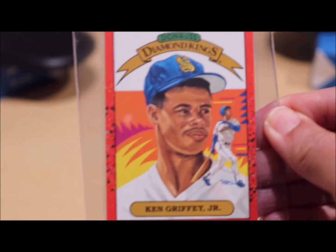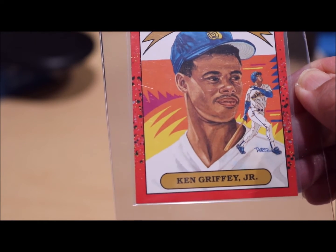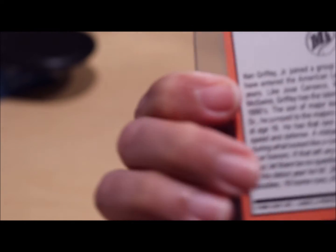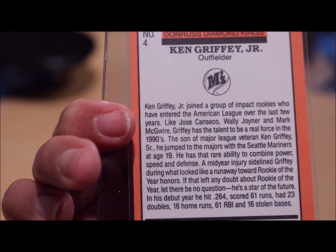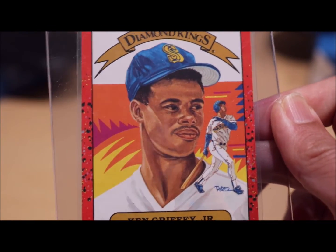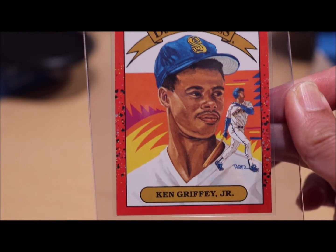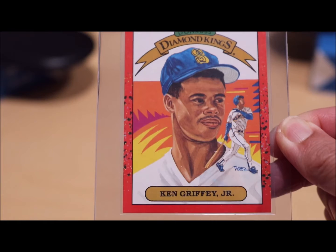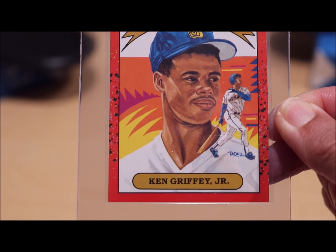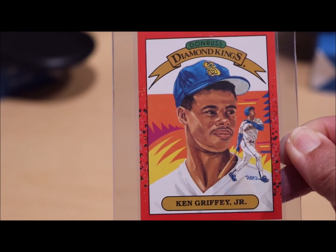This is Ken Griffey Jr. Diamond King — Donruss, 1989. Left and right look like they are not aligned, and same thing for the front — top and bottom. Hopefully I can get a 9. This one, top and bottom are beyond the line, left and right are okay, so hopefully I can get a 9.